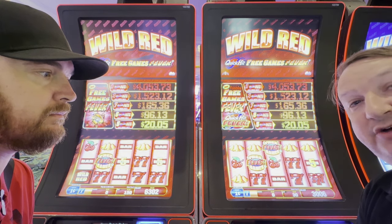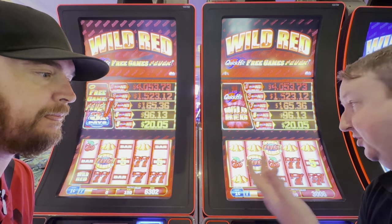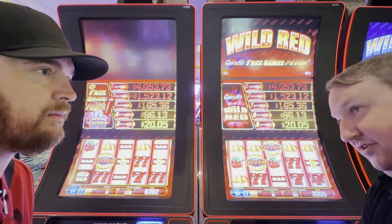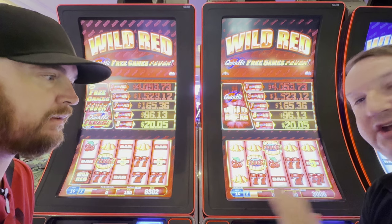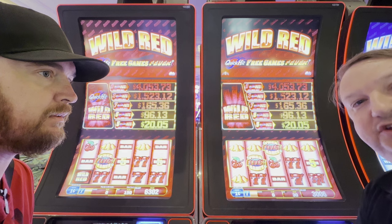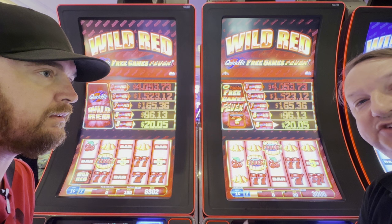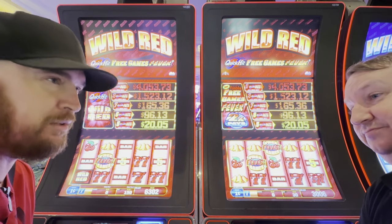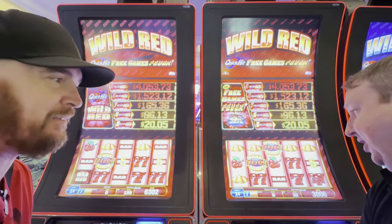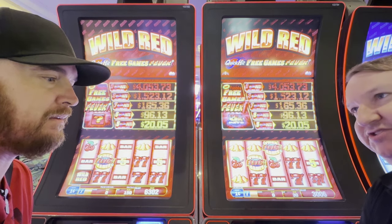So if that is the case and you're not able to find something that makes sense, focus more on the denomination and the max bet. In these, the max bet is $1.50, which is 150 credits, and we're playing pennies here. So again, what we're going to do is put $10 in and anytime we get something over our bet size back — if it's even money, you've got to keep spinning — but if you get more than 150 credits, you cash out and put your next $10 in. We just keep doing that until we're out of money, then count up all the tickets to see how much we ended up with.